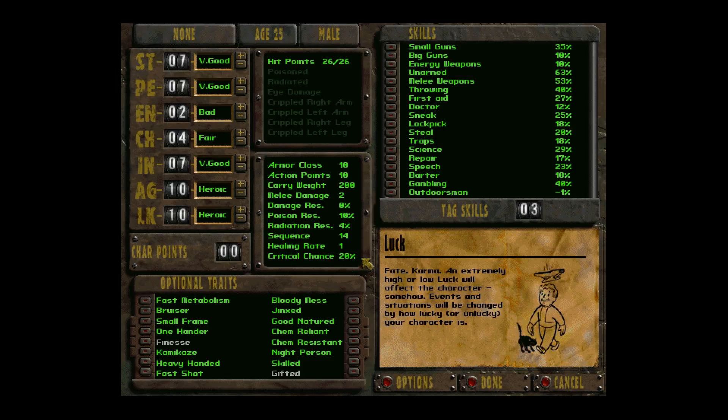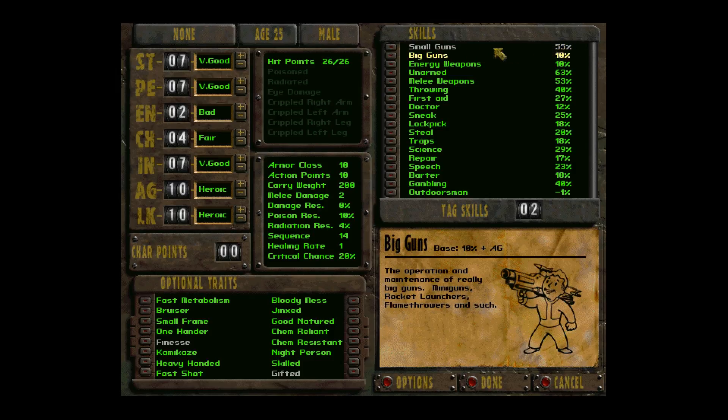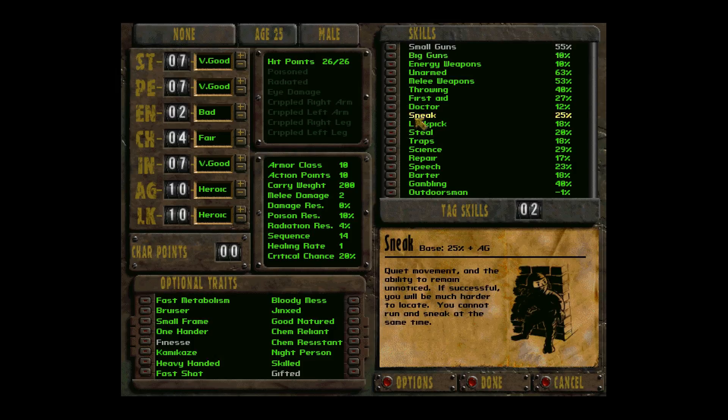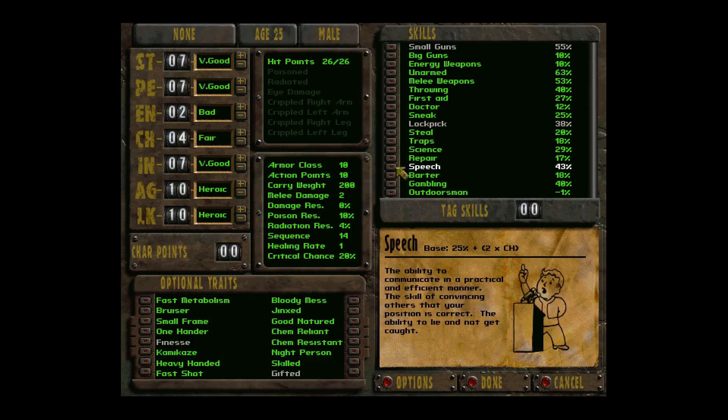That maxes out my action points and base armor class, and maxes my base critical hit chance at first level to 20% — like a 17-20 crit in a d20 game. The base for skills is a percentage plus a stat — Small Guns is 35 plus Agility, minus the 10% from Gifted. You tag skills which are your preferred skills; it makes them easier to increase as you level up. I'm going to tag Small Guns, Lockpick, and Speech — I'll be a suave sniper rogue type character.